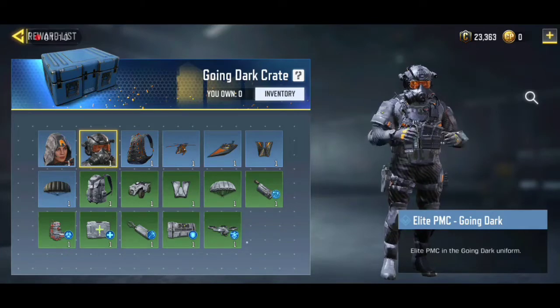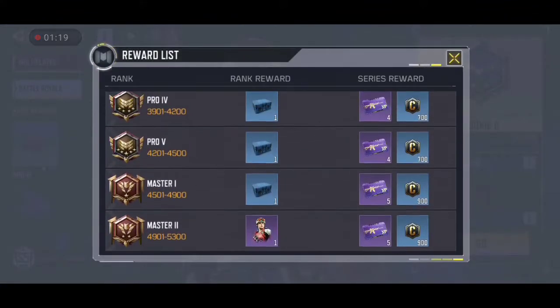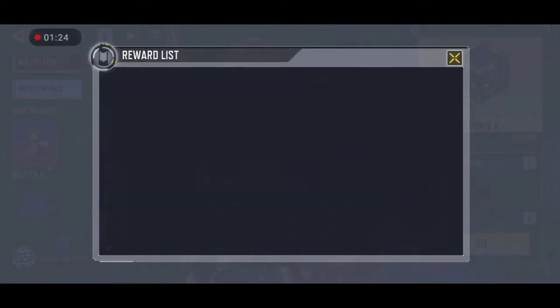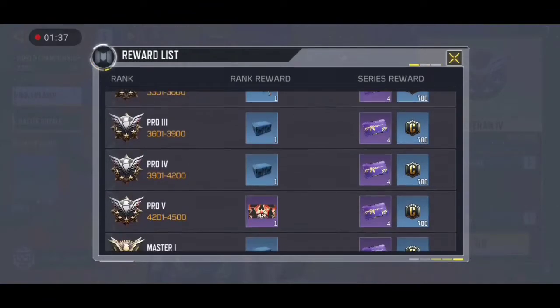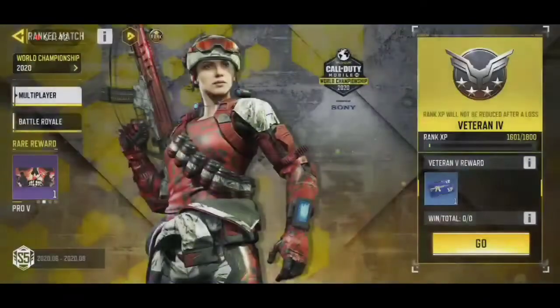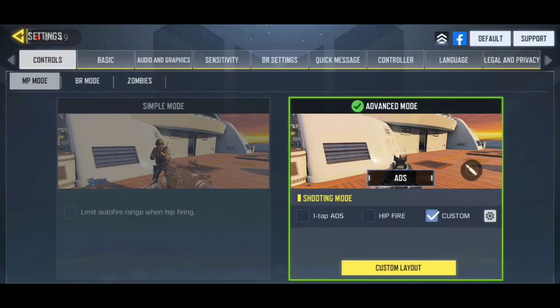They are also giving us a Going Dark crate, and in that crate there are two characters: Outrider and Lead VMC Going Dark. These two characters are essentially free because they come from the crate rewards. If you go to Legendary in Multiplayer and Battle Royale, you will get a lot of crates and can claim those two characters for free. There's a lot of chance you can get these two characters just by opening crates.